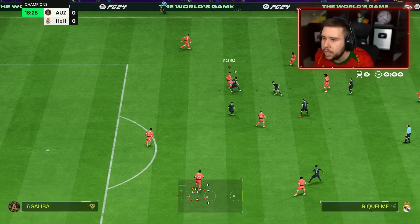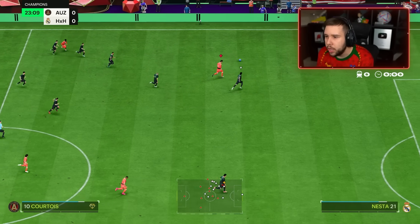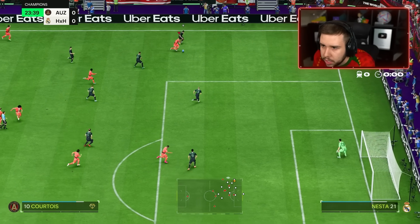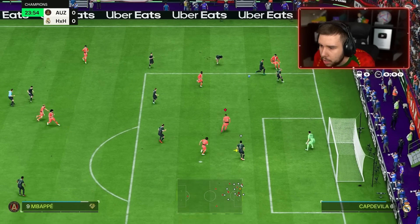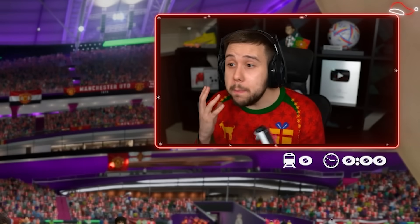Nice Saliba, well played. Courtois is in — here we go, here we go Courtois. Use that pace, little ball roll, step over into the space. Chip it, shoot it. No — we missed.